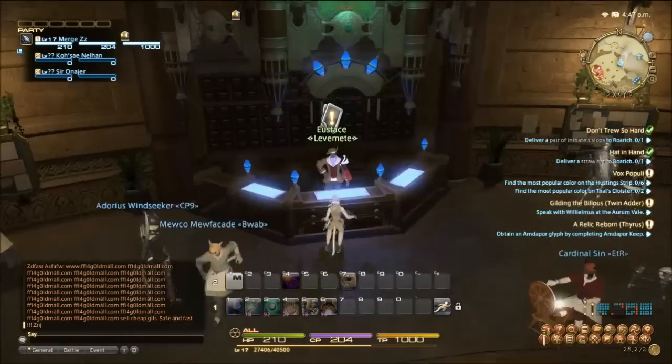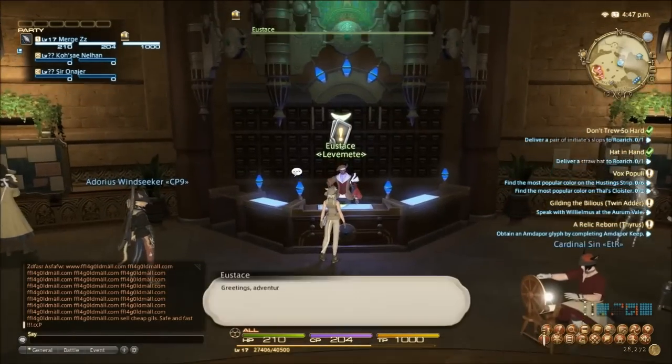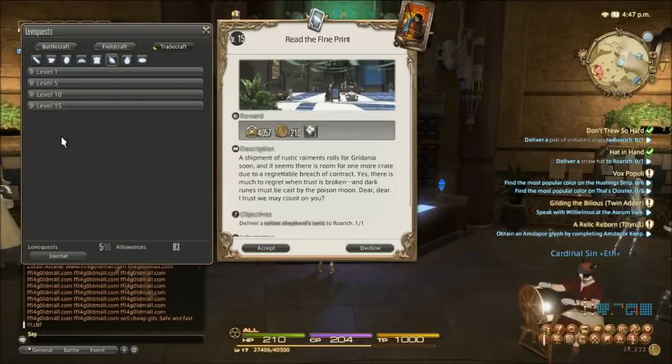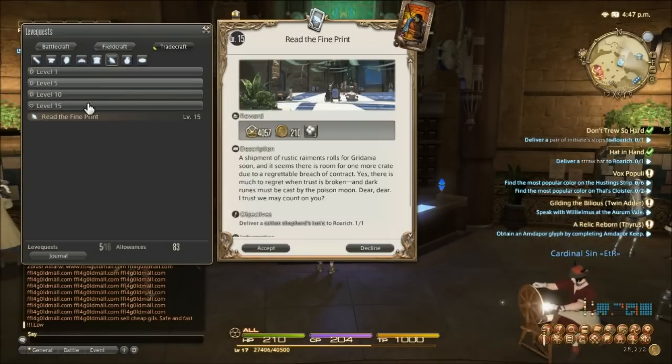Go to the Adventurer's Guild — this guy right here. Click on him, go to Tradescraft, and you have your 1 to 15 leaves.